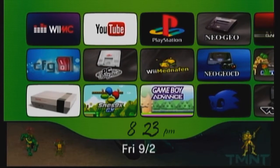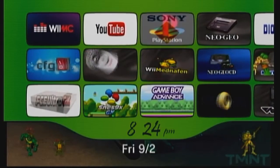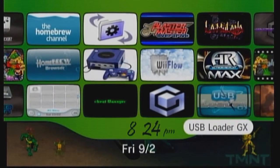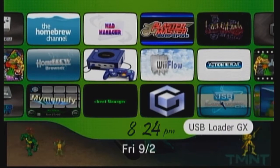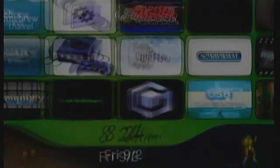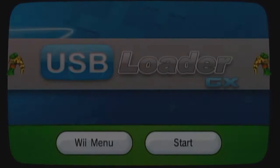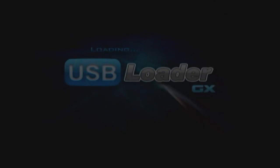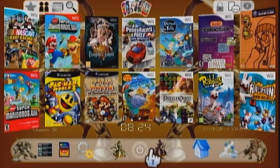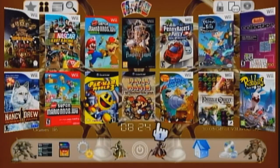Hi everyone, Bobby here. I want to share a problem I'm having with USB Loader GX. The version I'm running is 3.0. The problem is I can't boot GameCube games. I went online and looked everywhere - they're talking about this option called 'escape cube mode' where you can choose Nintendo or DOS files to boot games up, but it's not happening on this version.